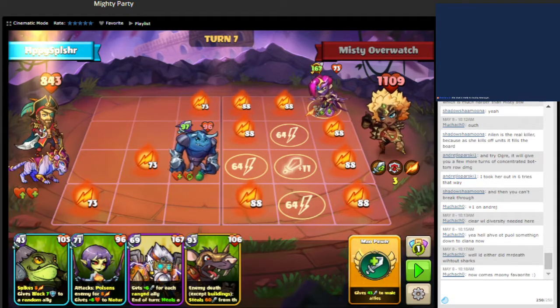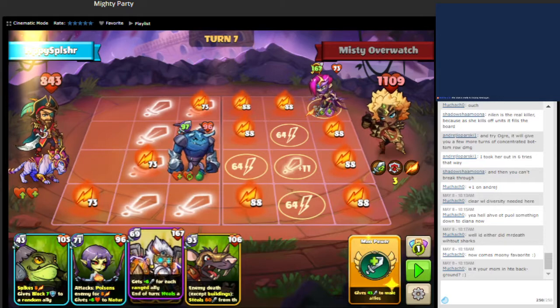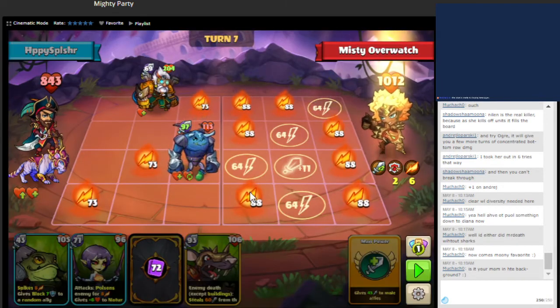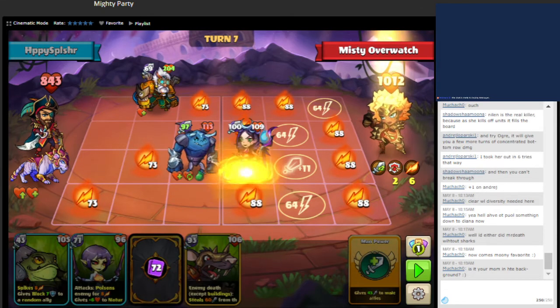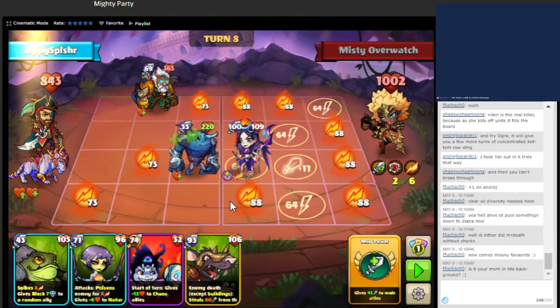We've got some pentagram damage over there. Clear this out. In terms of stats — we'll summon this unit here. It has good health, will heal units, and we'll deal damage over there. Also combos off with our summon ability, giving attack boost to melee units. We want to make sure that we can kill. There is a counter attack over here and we're actually in good shape because evasion will not matter. So damage will come in, there will be a counter attack, and then there will be pentagram damage.